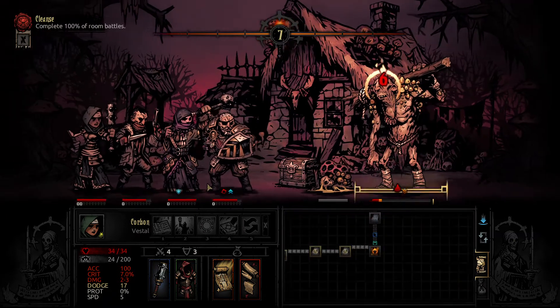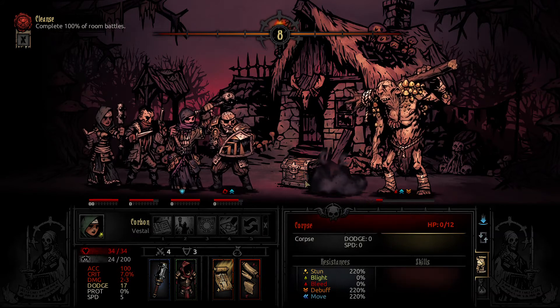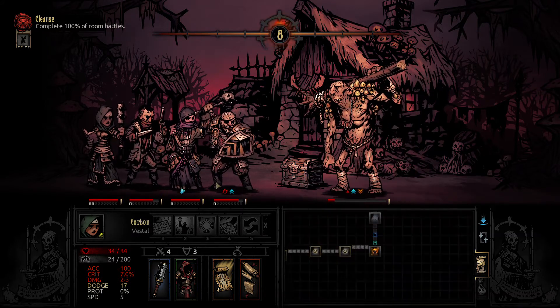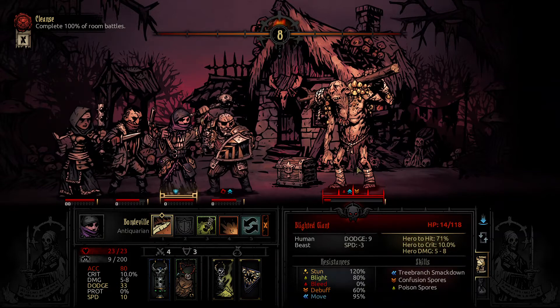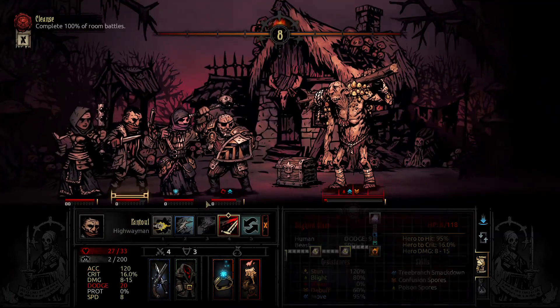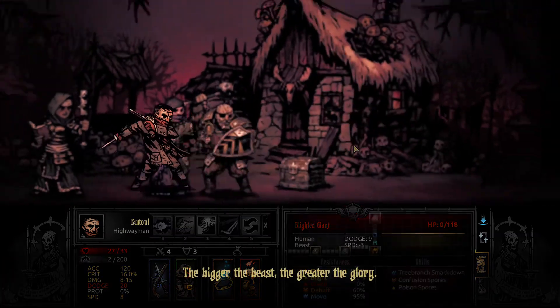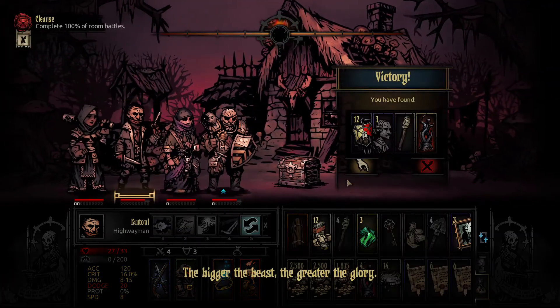The enemies are going through. Tree branch smackdown crits are fucking scary, it's like being hit by a leper. Matter of fact, that's probably the exact enemy class we're fighting right now — a leper. The leader of the beast, the greater the glory.